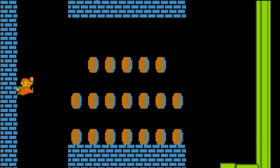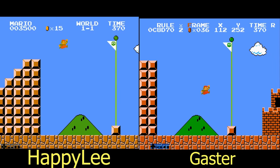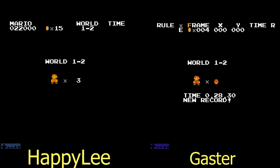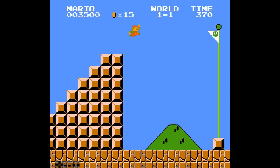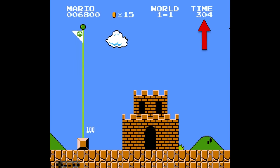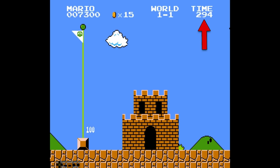In Happy Lee's warpless TAS, he does this fun wall jump and wastes 22 frames in the level. But because Mario reaches the end of the stage later, he has a lower amount of time remaining on the level timer. After Mario walks to the castle, the game awards you 50 points for every tick of the timer that you had left, taking 1 frame for every tick to be awarded. Because Happy Lee finished with 368 on the clock instead of the usual 370, this countdown is 2 frames shorter and he only ends up 20 frames slower instead of 22.